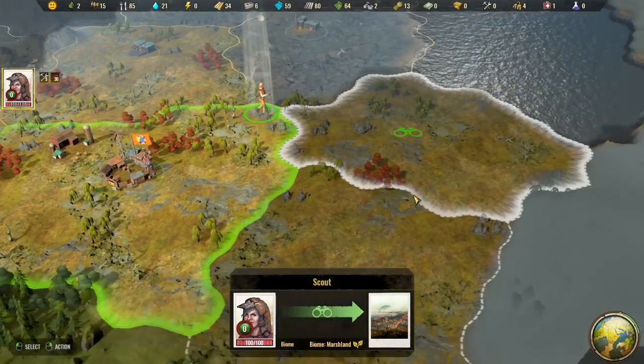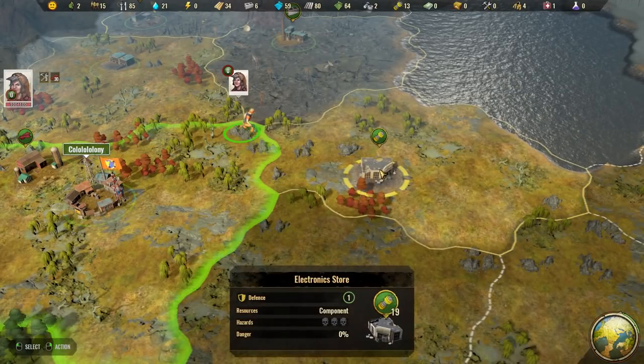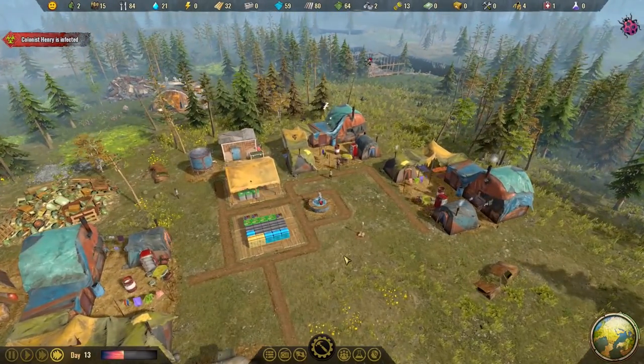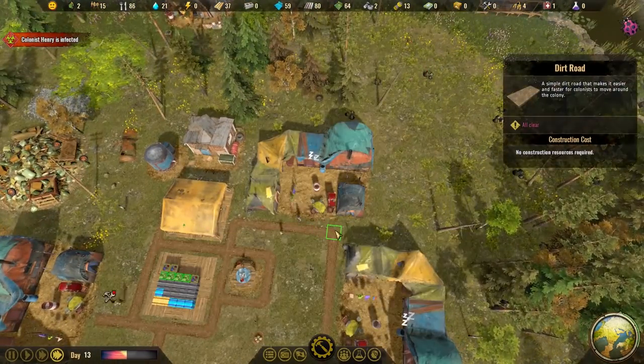I'm going to scout that area out, see what we've got. Components, but there's no danger, so we'll go there and get some components. But the problem here is we're going to run out of people, right?